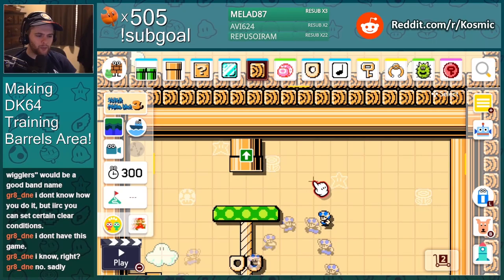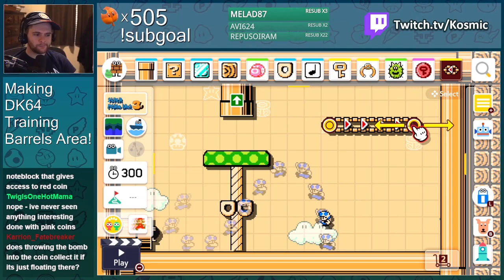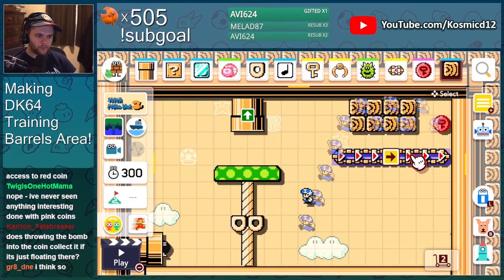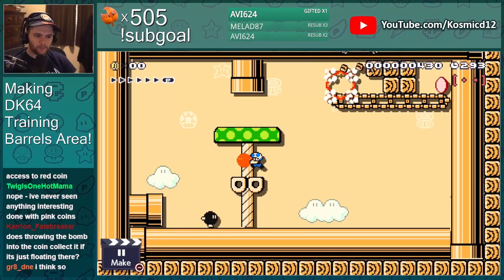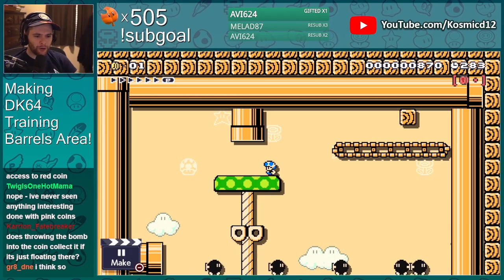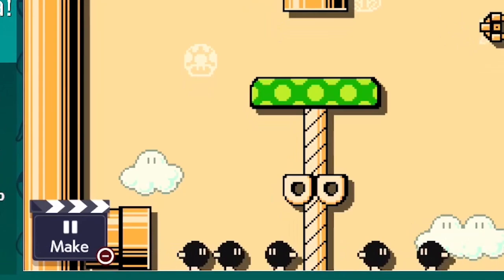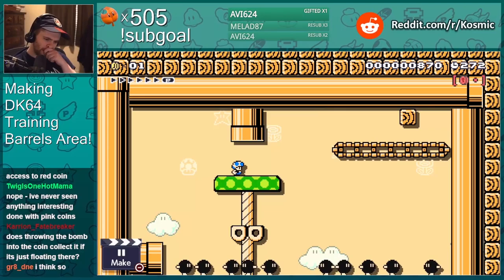Okay, so the goal is gonna be to throw the bombs from up here at something — we're gonna have it be a conveyor belt. Thanks for the gifting, that's super nice. Oh wow — I didn't know this could happen.